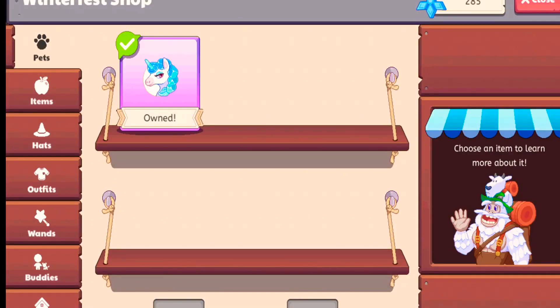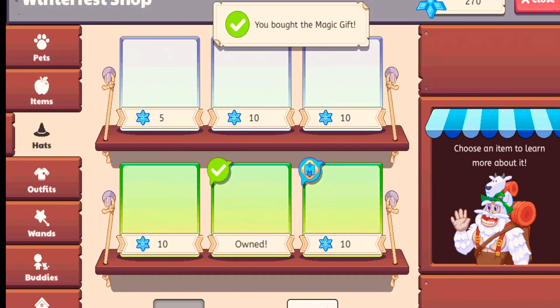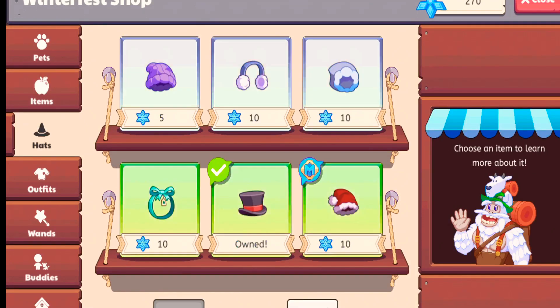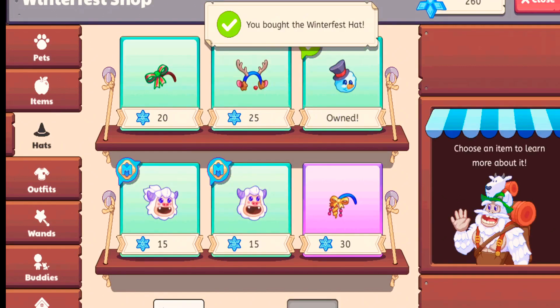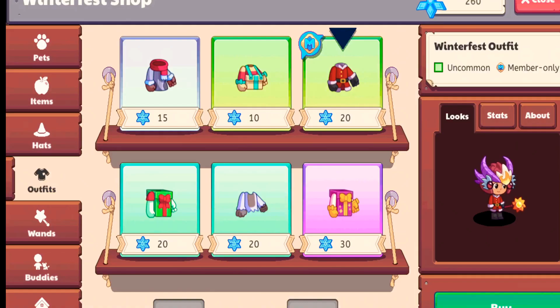Here it is — I have 285 Magic Snowflakes. So that's good; at least I don't have like one Magic Snowflake like I did with the Sandalars.